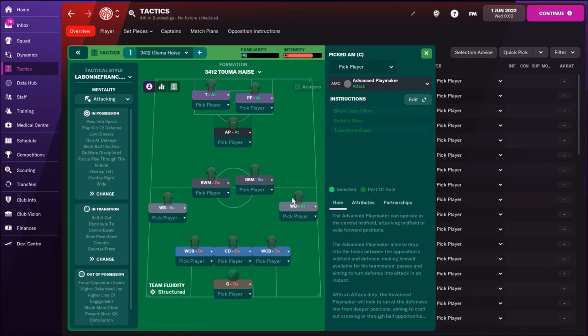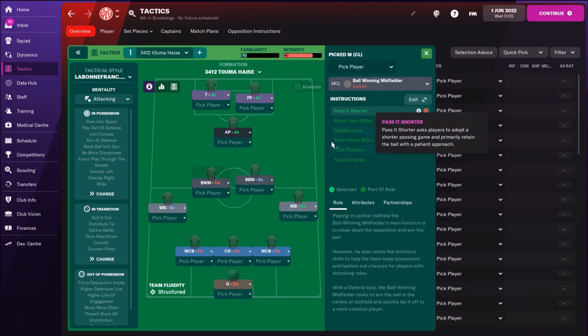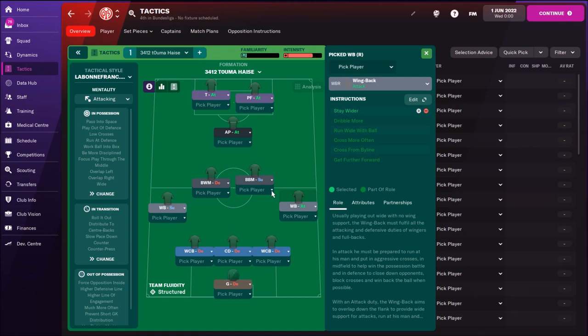So one attacker who is not going to help defense and one who is going to help. Then the Advanced Playmaker - no individual instructions - he's going to organize most of the attacks and feed your two strikers. Behind him, a box-to-box midfielder with shoot more often and get further forward. If you don't have a great player with nice long shots here, I would remove shoot more often. Then a ball-winning midfielder who chases a lot - pass it shorter. This is okay because you don't want to risk too much or lose many balls, since they don't usually have great passing skills and vision.